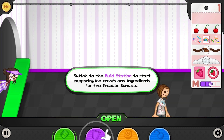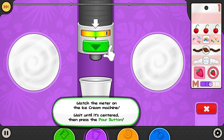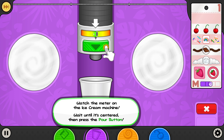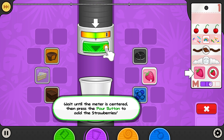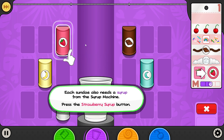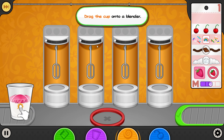Switch to the build station to start preparing the ice cream and ingredients for the freezer sundae. Watch the meter on the ice cream machine — wait until it's centered and press the pour button. Good. Each sundae needs a mixable from the mixable machine. Press the strawberries button, and then do that same thing when it's in the center. And then they want strawberry syrup — whoa, that goes a lot quicker.